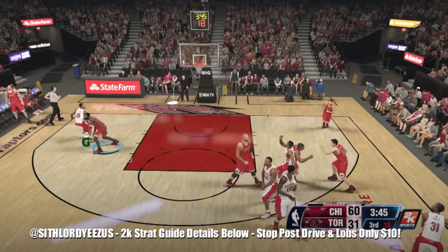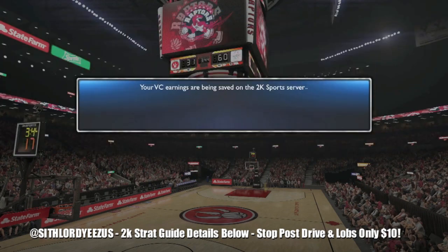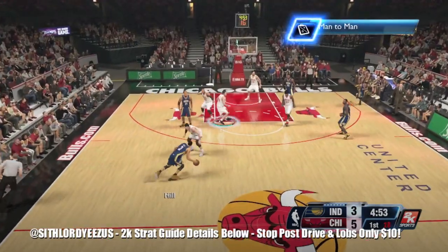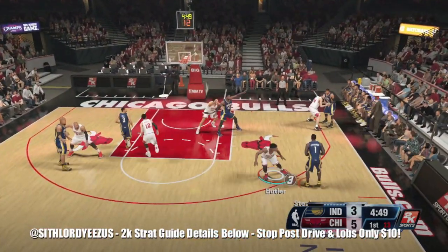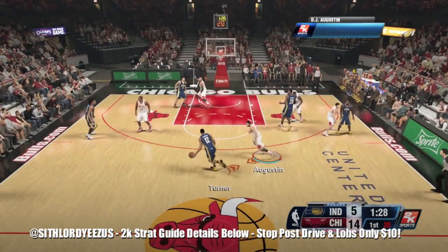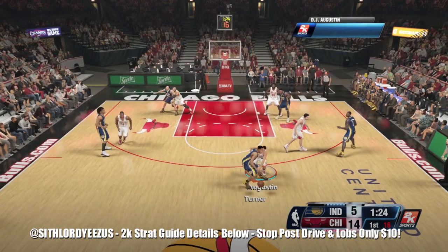That's how you block alley-oops — literally just stand in front of their player, no turbo, no nothing. Just standing there negates the animation pretty much. For man defense, I like to use it versus post drives because people love post driving with glitchy players like Durant, LeBron, and PG. With man you don't want to overcrowd because dribbling is crazy this year and you'll get beat.